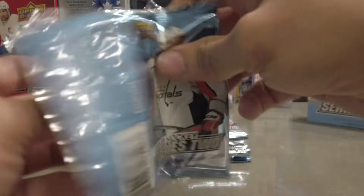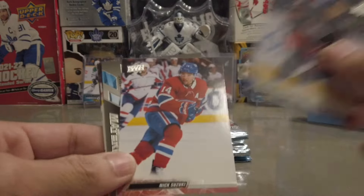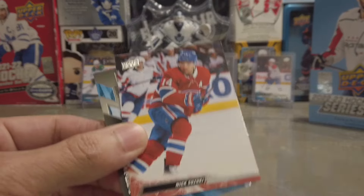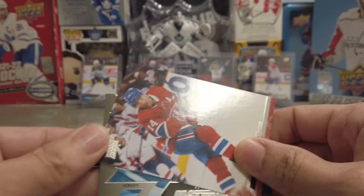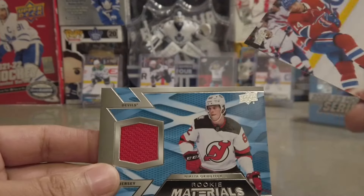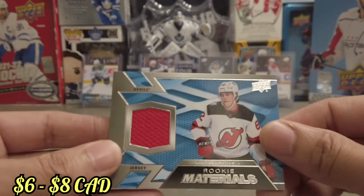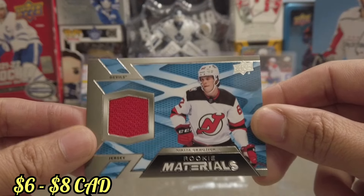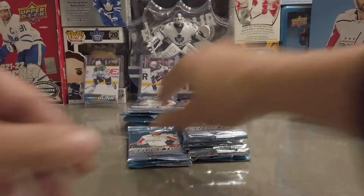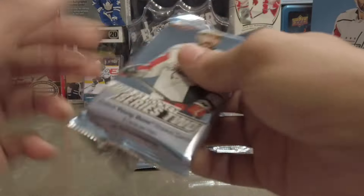Oh, what the heck is this? Some materials! Looks like we've got a Rookie Materials here. Nikita Kovalchuk — jersey card! Man, I'm probably butchering the hell out of his name, but that's a pretty cool card there. Not bad. So that's one of the goodies I was just talking about — you got six Young Guns and some goodies.